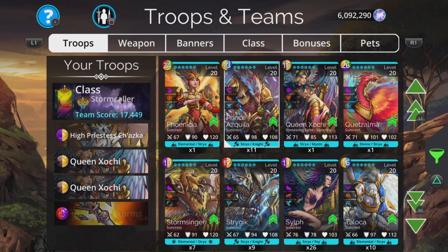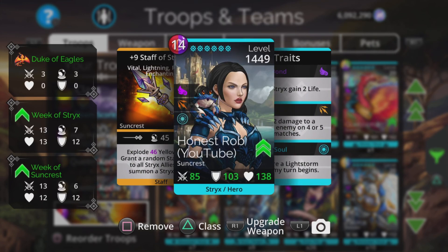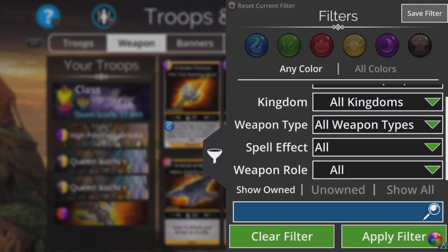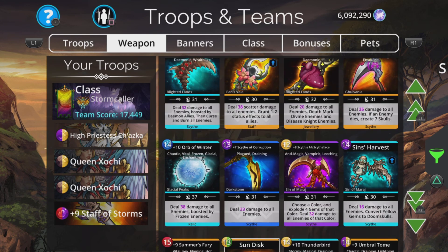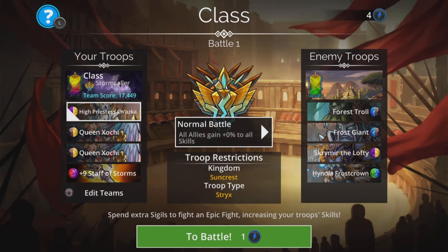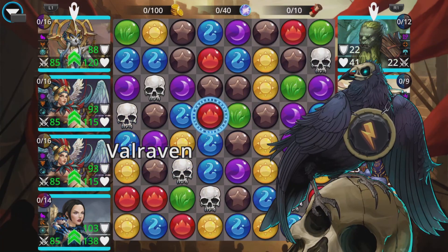I'm a fan of getting this done using troops that do damage to all — it's really good. You don't really even need the Staff of Storms; you can change this weapon if you feel like it. If you want damage to all, just go to your search bar, type in 'damage to all' and all your weapons that do damage to all will come up. Black Manacles is always a good shout — good amount of damage to all enemies and a 20% chance to devour a random enemy. If you're an early level player, Wicked Scythe is very decent as well — damage to all enemies and only a 10 mana cost.